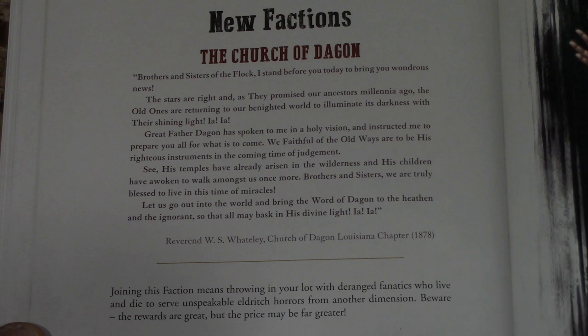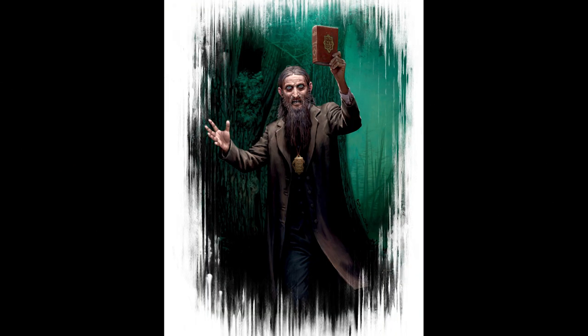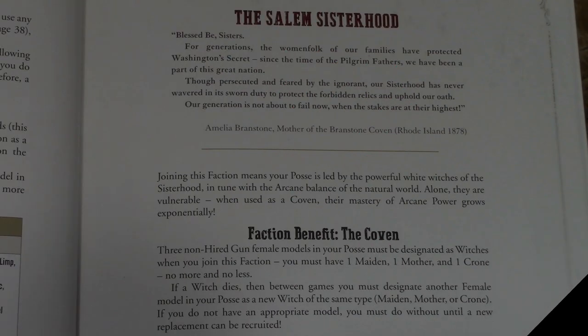Now we're into the new factions. The first is the Church of Dagon — the Cthulhu faction trying to bring the Old Ones back. Your leader is a Priest of Dagon who can cast every elder magic spell — all six of them — but cannot cast normal arcane powers. You also get hybrids: choose two non-hired-gun members to receive random mutations such as slimy skin or tentacles.